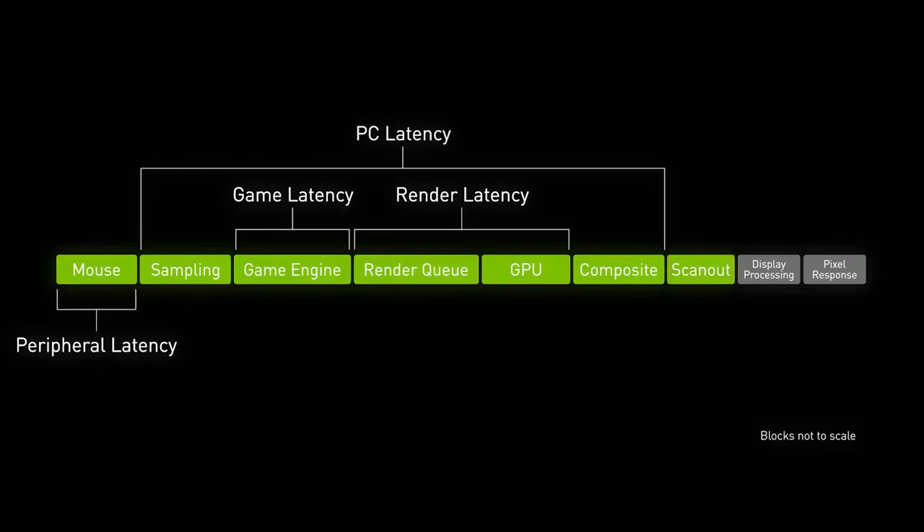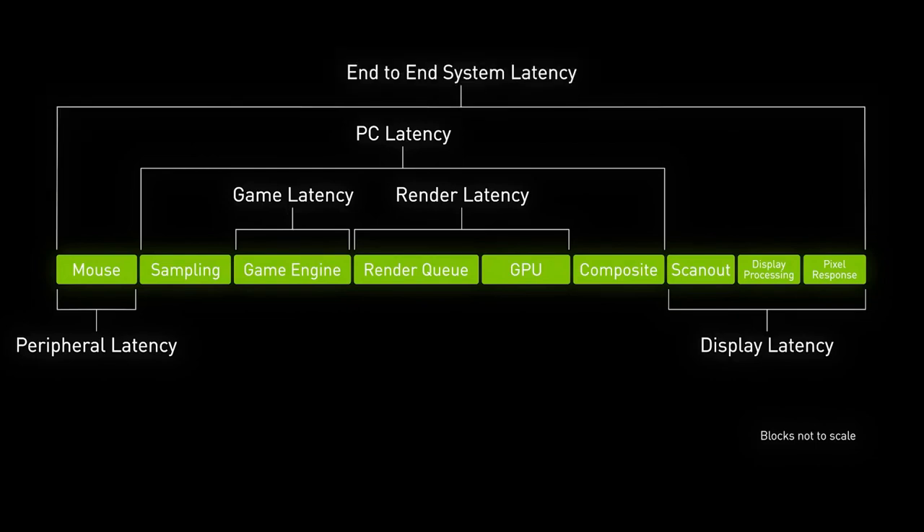The final component is display latency, which comprises three things: first, the scan-out rate — the time it takes to scan the frame buffer into the display, impacted by the display's refresh rate in hertz; second, display processing, such as HDR or temporal processing, which can accumulate multiple frames on some TVs; and third, pixel response time, also known as gray-to-gray — the time it takes a pixel to change color when given an input. The sum of these is your display latency. Adding all components together gives you your end-to-end system latency.